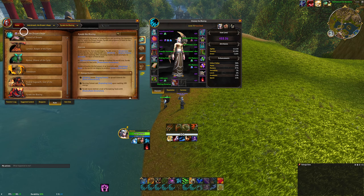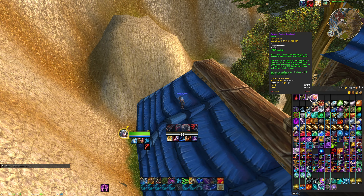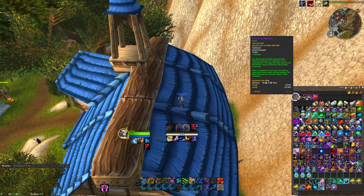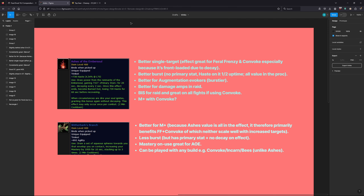Lariat is best if you have full sockets, but again it's all very minor. Next up, trinkets — here's an assortment of on-use trinkets. These are the only on-use trinkets we care about this season as Feral, particularly Ashes and Witherbarks. Ashes is better single target and better in raid; Witherbarks is better in Mythic Plus. Ashes has no primary stat, only Haste — and you lose half the Haste half the time — so all its value is in the effect, which decays over time. It's very bursty and front-loaded, which is great for Feral Frenzy and Convoke.